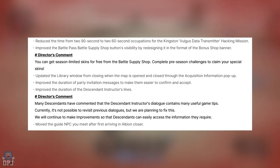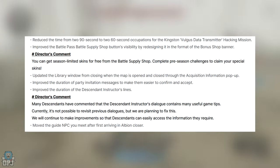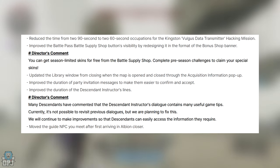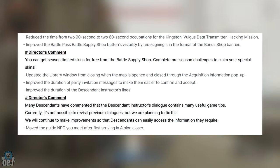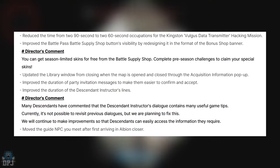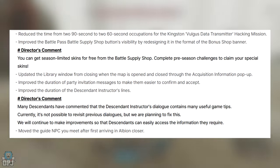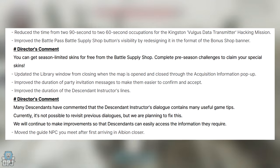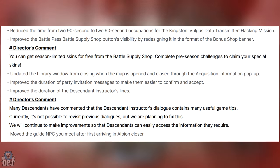They've reduced the occupation time for the Kingston Vulgus data transmitter hacking mission from 290 seconds to 260 seconds. The battle pass supply shop button visibility has been improved by redesigning it in the format of the bonus shop banner — you can get season-limited skins for free from the battle supplies shop by completing pre-season challenges. The library window will no longer close when the map is opened and closed through the acquisition information pop-up. Party invitation message duration has been improved to make them easier to confirm and accept. The duration of the descendant instructor's lines has also been improved, with plans to fix the inability to revisit previous dialogues. Finally, the guide NPC you meet after first arriving in Albion has been moved closer.